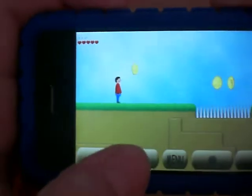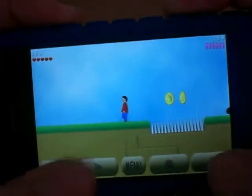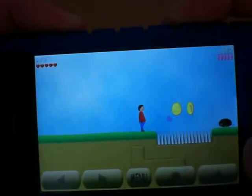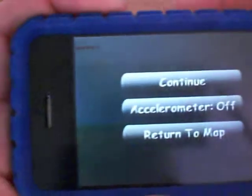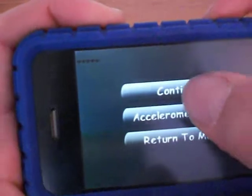The controls are front, back, and he runs pretty fast. You jump. You can run and jump to jump higher. And also he shoots little candies by pressing the circle button. If you press menu, you can also go and use the accelerometer to walk, which I find is a lot harder.